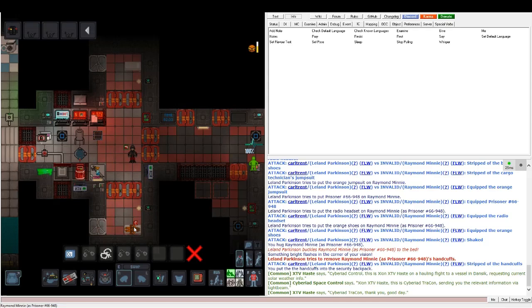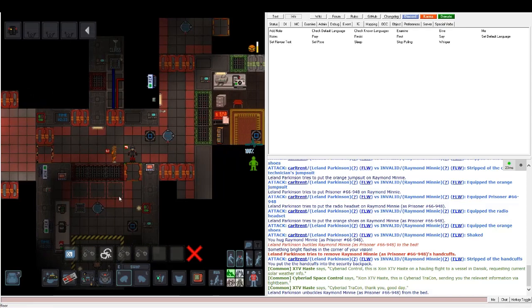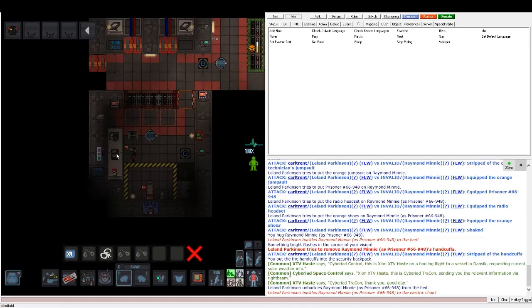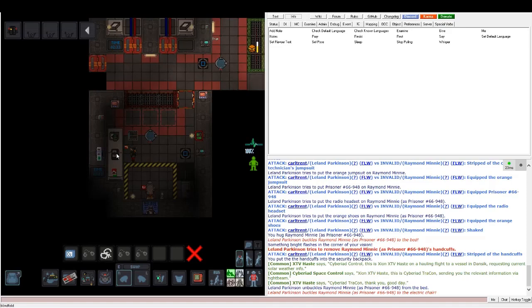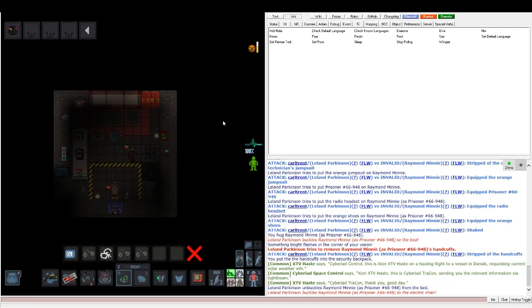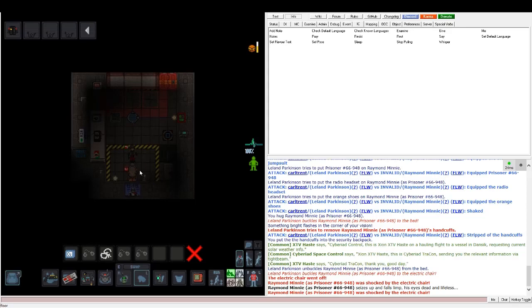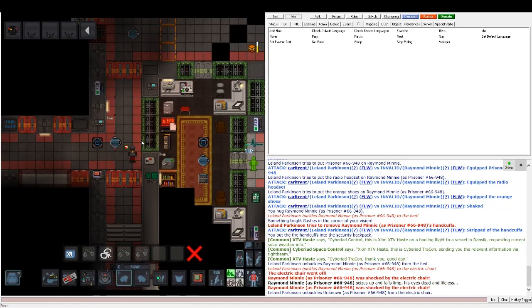If an execution is warranted, bring him to the execution room. There's a lethal injection area, an electric chair, and a firing squad. In order to execute someone, you need the head of security's approval, the captain's approval, or the magistrate's. You're probably not going to be executing many people, but that's how it's done.